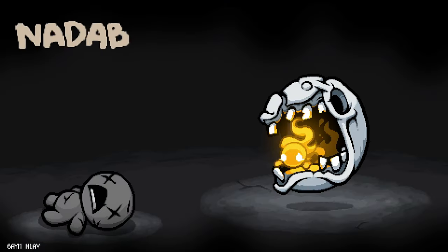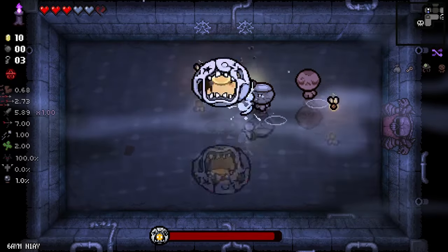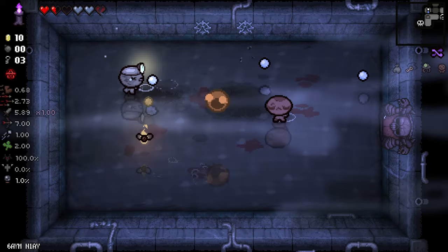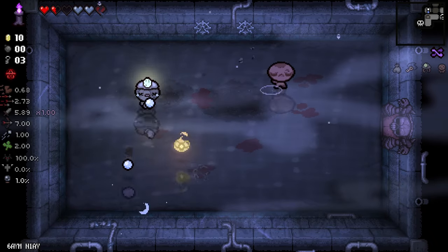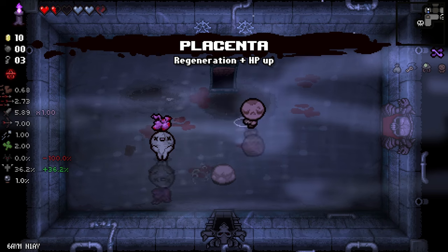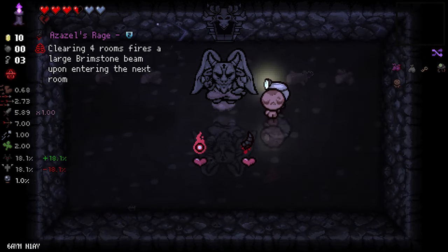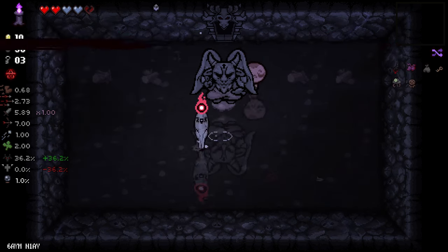I just realized that bombs can be useful — they give me red health whenever I need it and I find a bomb. So this is excellent. Placenta is awesome. And let's take Azazel's Rage and Vengeful Spirit.